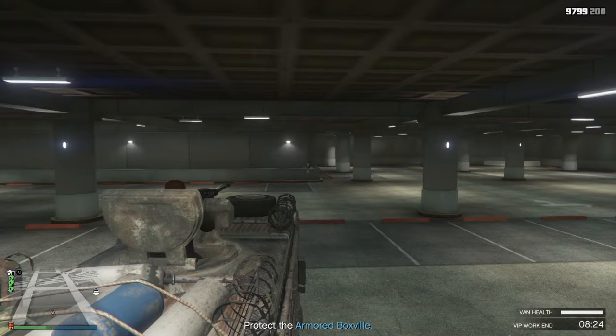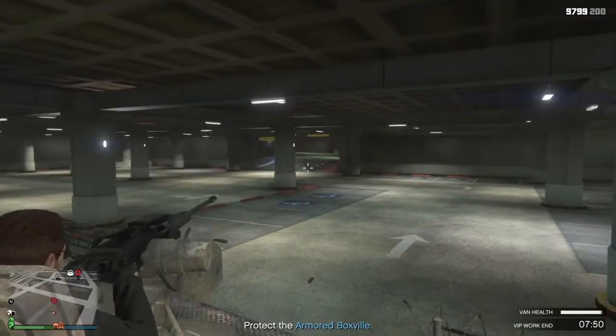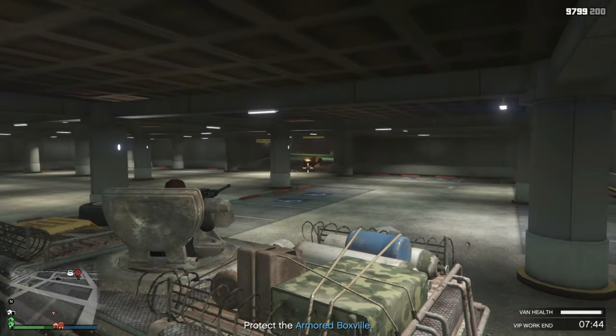The VIP job associated with the Boxville is called Fortified. Once inside the provided vehicle, you have to survive an onslaught of enemy AI from both the ground and air. If you survive the full 10 minutes, you'll receive $35,000. The best places to ensure your survival are the service tunnel connected to the highway in LS, the underground parking lot next to the service tunnel, and the mountains away from any roads — these prevent ground AI from reaching you as long as you're in the gun seat.